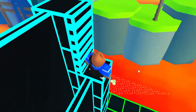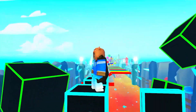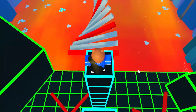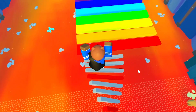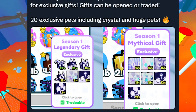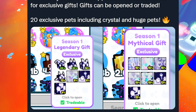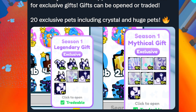But remember, that's just my assumption. Speaking of this Season 1 pass, it's a strong possibility we might get quests or tabs for this battle pass to unlock mythical gifts and legendary gifts. For example, maybe trade one Huge Hat Cat and you've completed a task from the Season 1 pass, and your gift is probably one of these exclusive pets obtainable from the task — but that's just a theory.